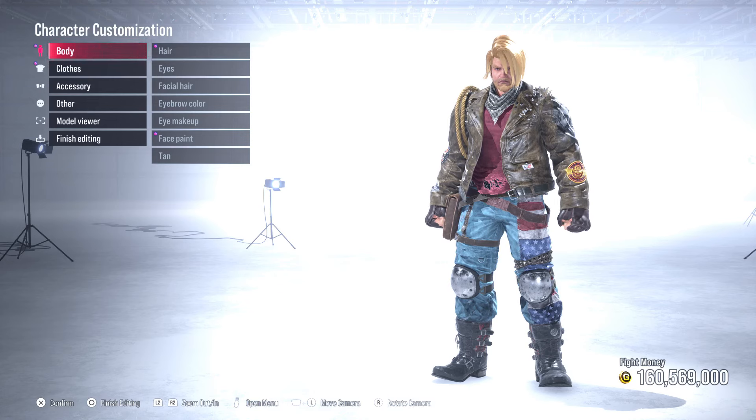Starting off, you want to make sure you have a character selected by the name of Paul Phoenix, as you can see pictured here on the screen. That is requirement number one.